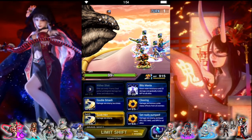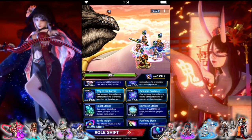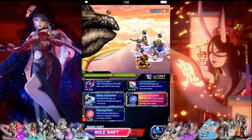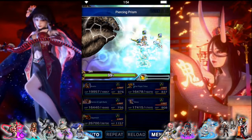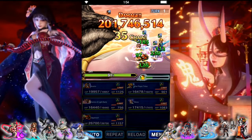So Tidus on turn 1 — we're going to Blitzmania and double click quick hit plus. And Elena is going to Aurora, Piercing Prism, and Blade of Salvation. Let them chain and do some damage. 9% is not bad.